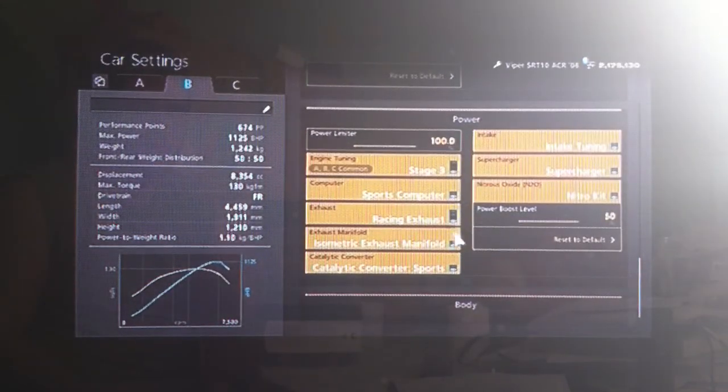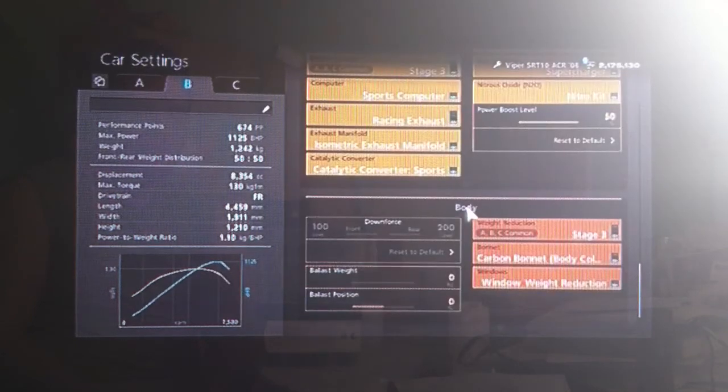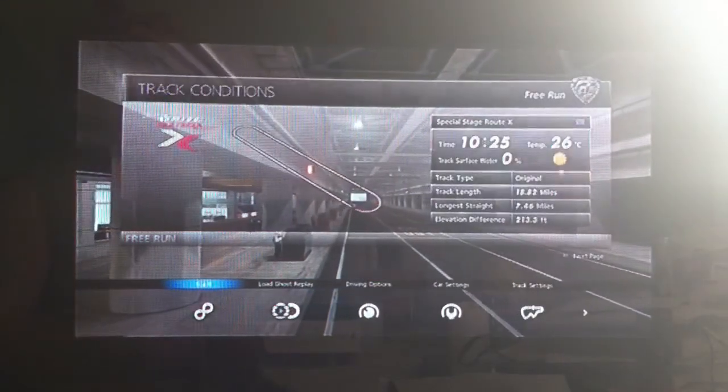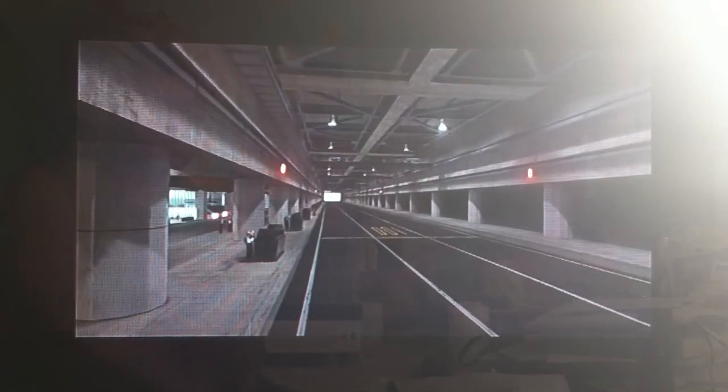You want all the power upgrades obviously, and I would always recommend NOS if you can afford it. Unfortunately you can't adjust the downforce, but you want weight loss obviously. Traction control turned off, because it makes the car quicker.